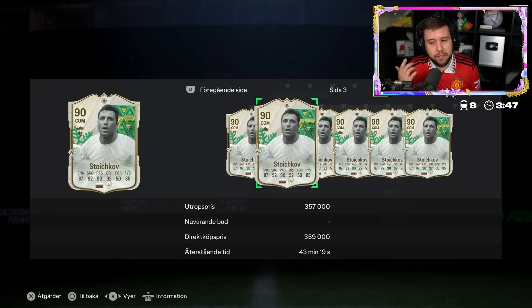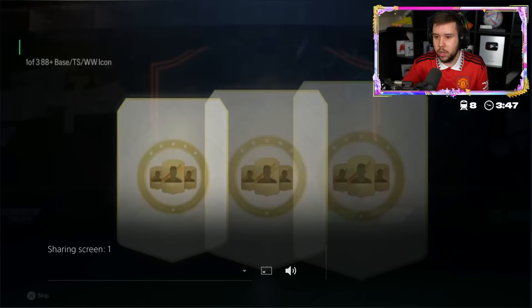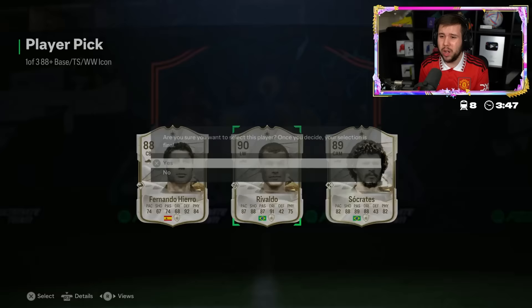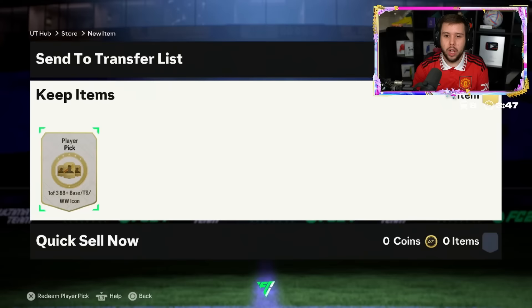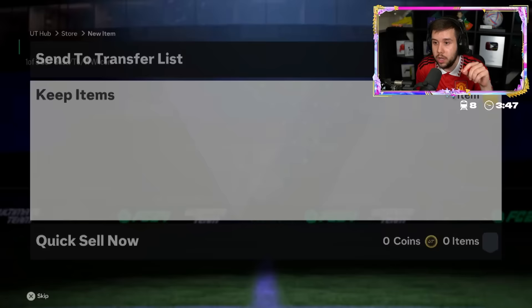If you're looking at value it's just - he did Hemp, I don't think Stoichkov is gonna replace Hemp, I think Hemp is better. He's opened it - we just joined the share play. We see another Rivaldo, another one - we see Socrates and Hierro as well. We keep seeing a lot of base icon player picks - no thunderstruck card, no winter wildcard. Why do we keep seeing that?